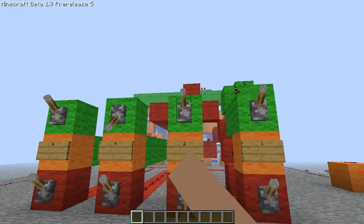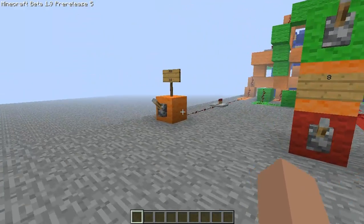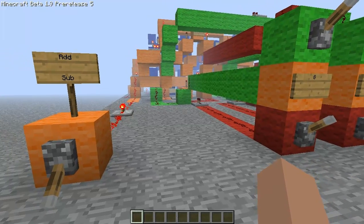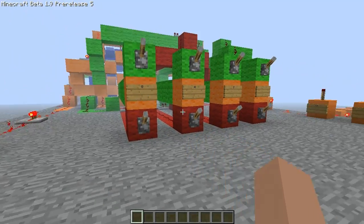If I want to do subtraction, let me just quickly reset these. All you have to do is go over here and flip this lever. It will do a few things such as making it so it ignores the most significant bit and all that, and it turns on the input for the first one — this input, I believe it's called.